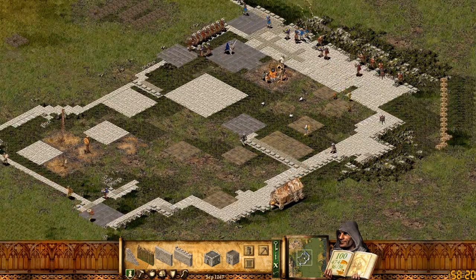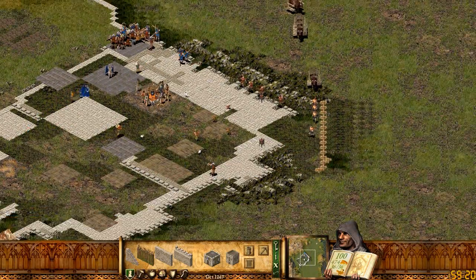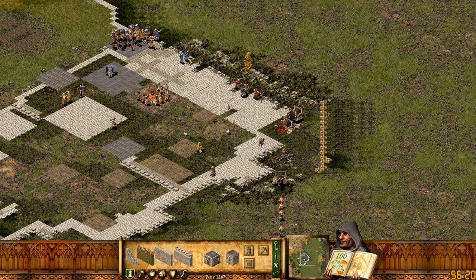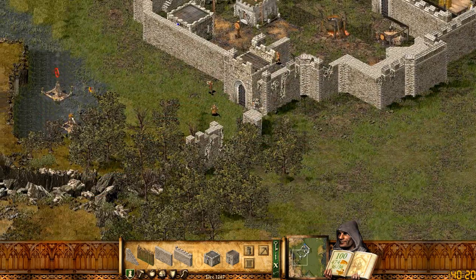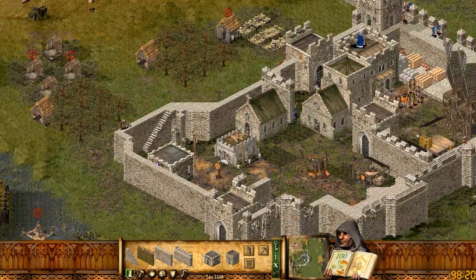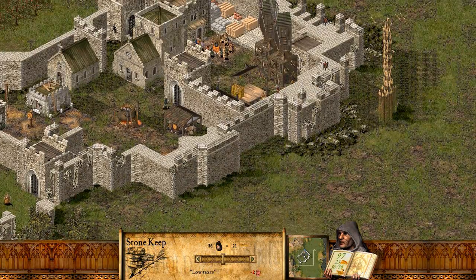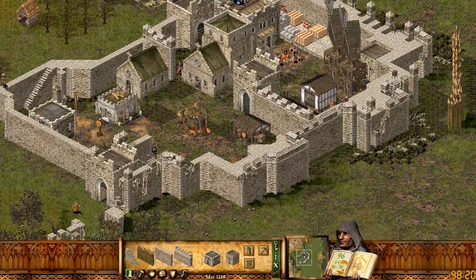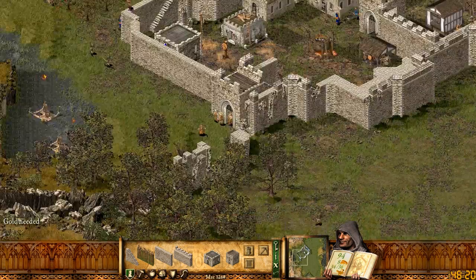I just need to hold out a little bit longer. I'm losing my pikes. I need more of that. I'll just get a whole bunch of... oh, but now I have no money. I need to tax people again for a little bit. One more assault is coming, I think. Let's sell stuff we don't need.